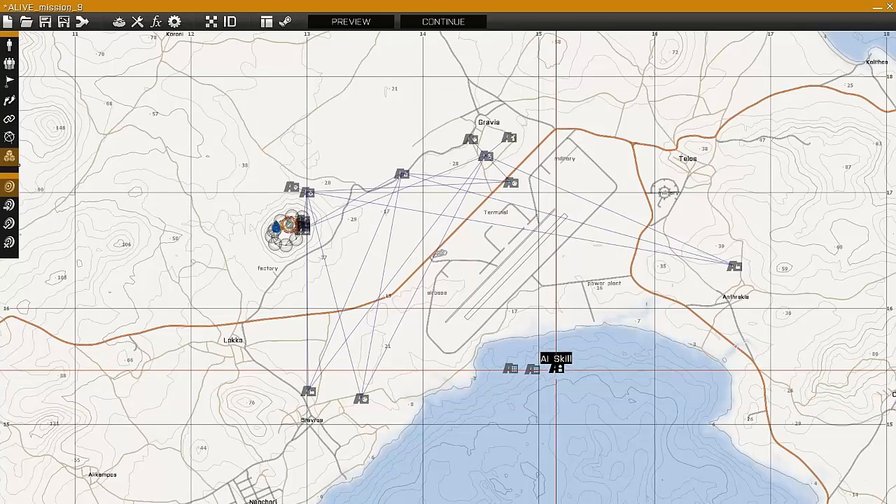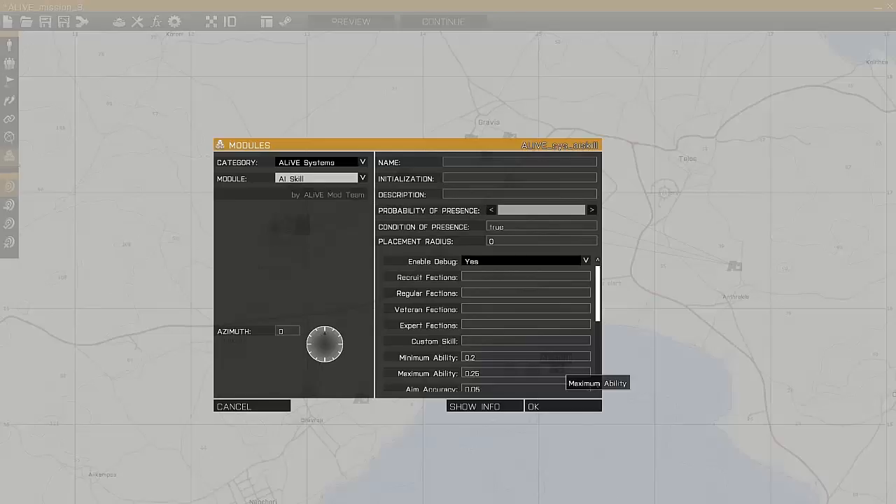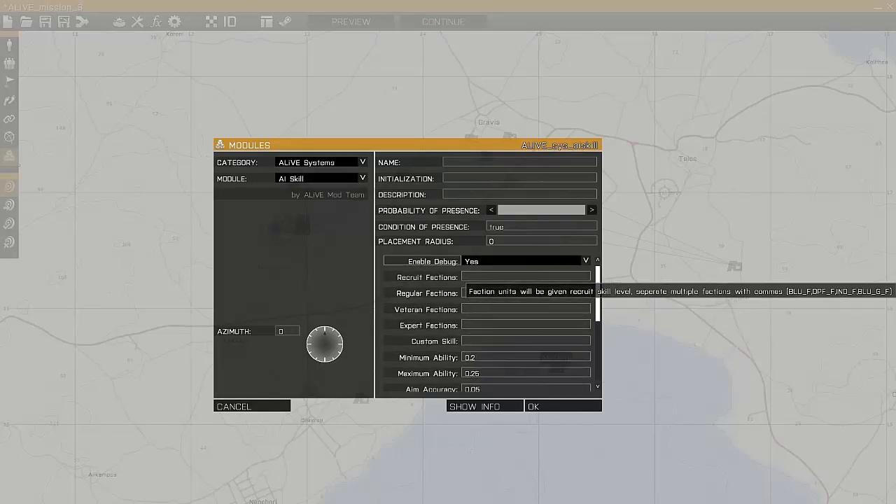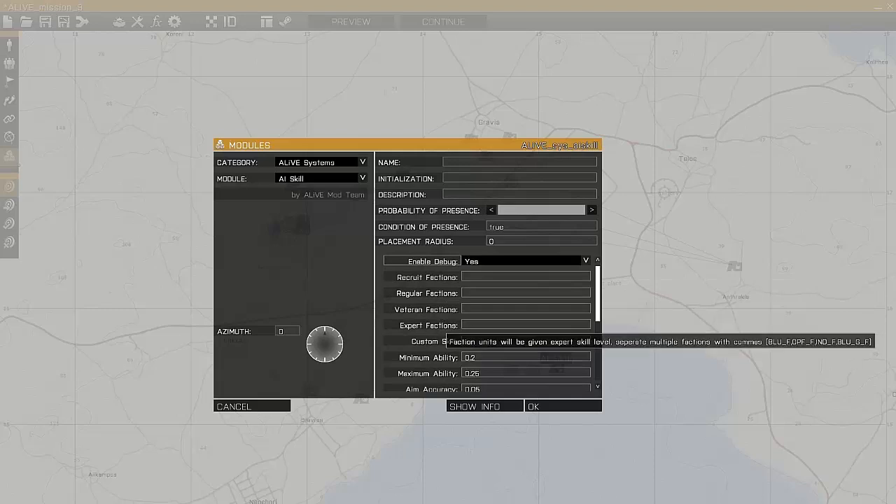The AI Skill Module will affect any units that are on the map and it will change their skill settings, so you won't get the really amazingly skilled AI that you get with the default ARMA settings. If we just open up the module you can see we've got four presets: Recruit, Regular, Veteran, and Expert.